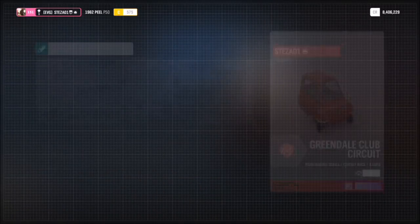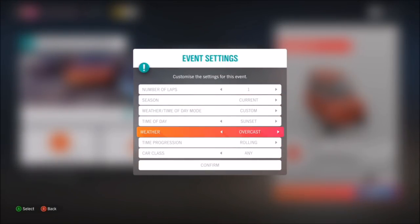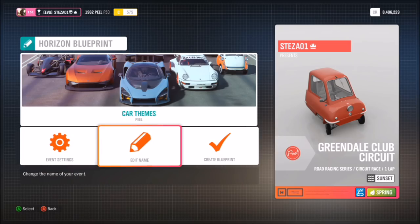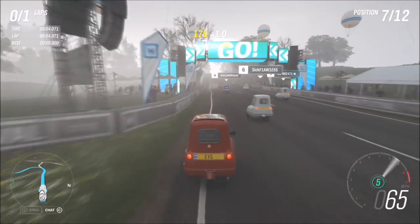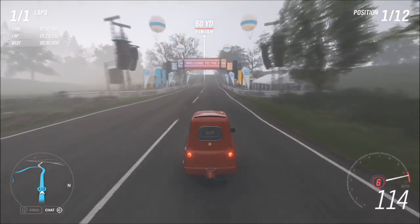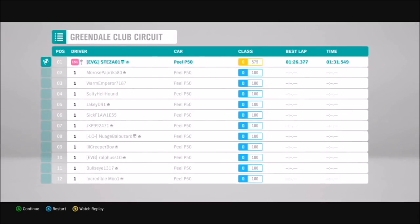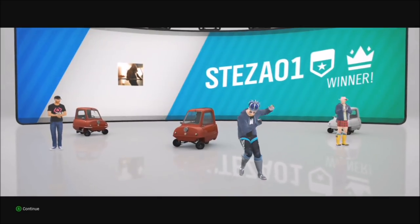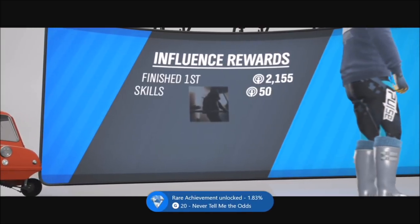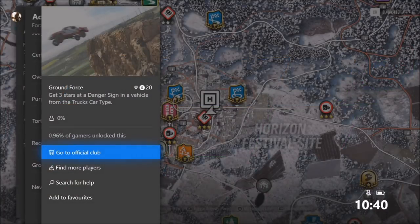I went over to the Greendale Club circuit and set it up just for PLP50s, so there's no four-wheel competition — it's all three-wheel PLP50s. I changed it to spring and set it to one lap because I'm not a fan of this car. The motorbike engine swap makes it fairly rapid off the line but it maxes out around 115 mph. A minute 30 and the race is over, and you'll never have to use the car again if you don't want to. That's another easy 20 gamerscore.